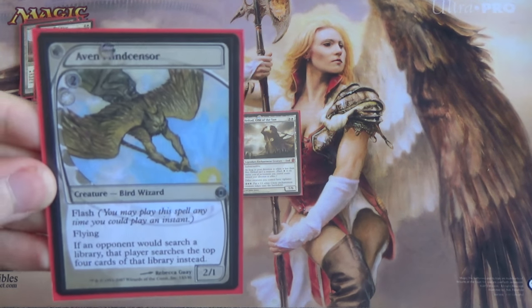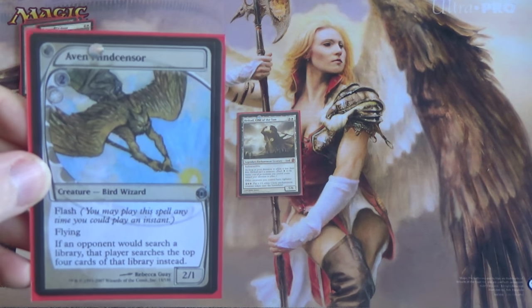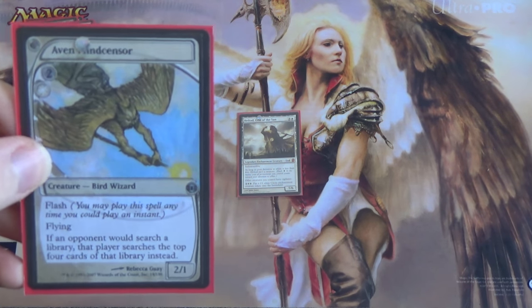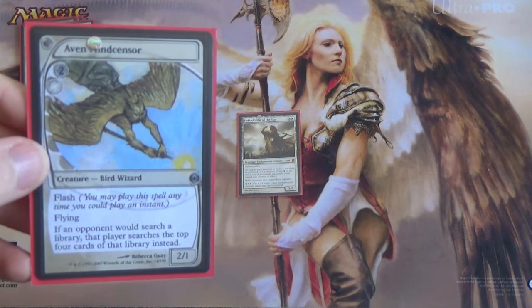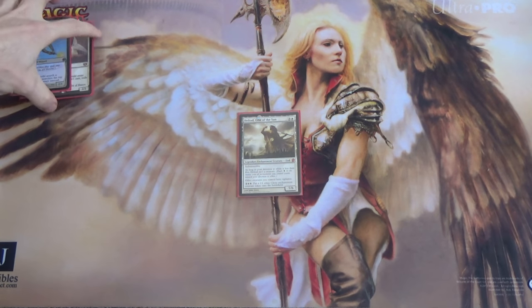Then we have Aven Mindcensor. Yay for Modern, yay for Legacy, probably Vintage too. Another Flash creature, this one is flying, and if they would search their library, they can only search the top four. This is for all opponents, so keep those tutoring combo decks from finding what they need.